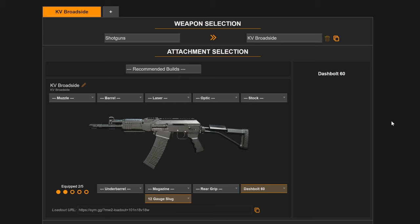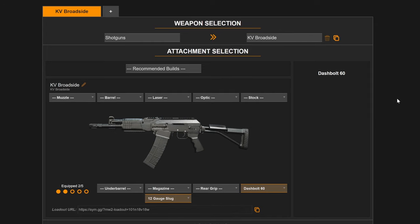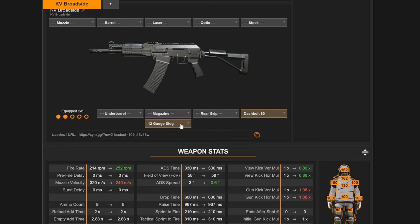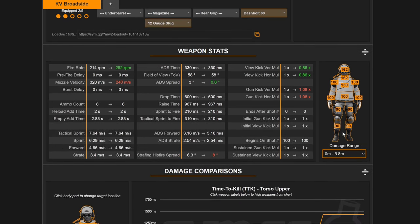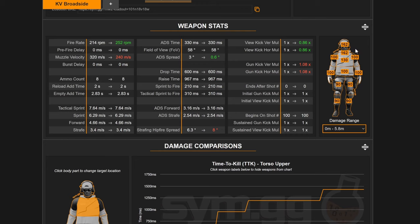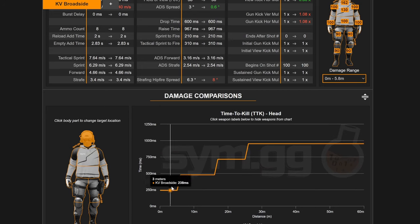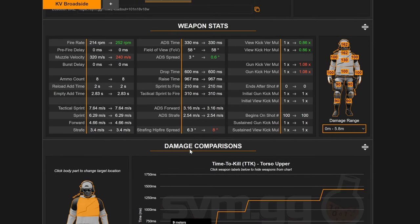Here we are on sim.gg — I haven't been to this website in a while. This isn't Warzone 3.0 stats, but this gun hasn't changed so the stats are basically the same. We have the dashboard for a faster fire rate and the 12 gauge slug. Looking at the damage first: the big thing to know is the huge headshot multiplier of about 1.62, meaning all you need is two headshots up close to get a two-shot kill. The time to kill for that is about 238 milliseconds — which is kind of absurd.